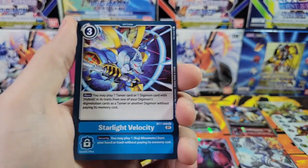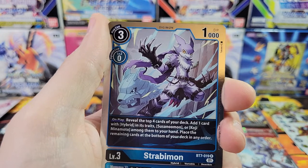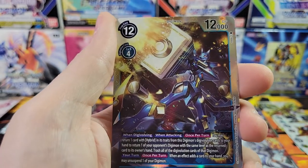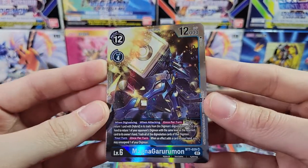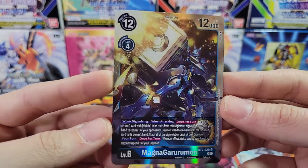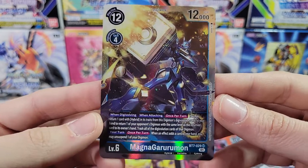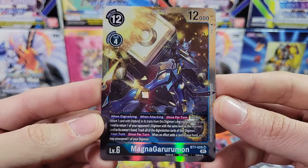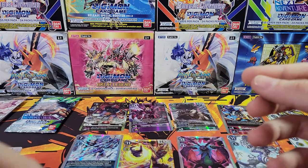Starlight Velocity, Pride Memory Boost, Strabimon rare — cool. And MagnaGarurumon — there is our ninth hit! Got one of these — this is actually one of the better super rares. As I keep saying, super rares keep being surpassed by alt arts because every set they print more and more alt arts, and so the value of regular super rares goes down. But this is actually one of the better ones — there's still some value in MagnaGarurumon. Very nice. That is our ninth hit.